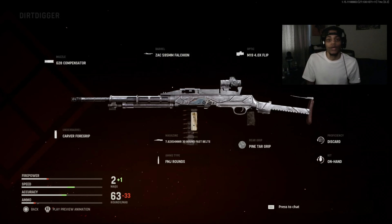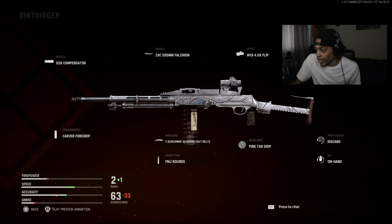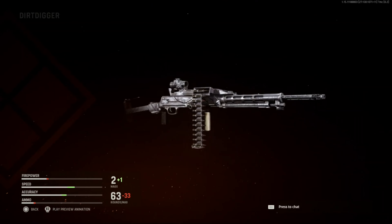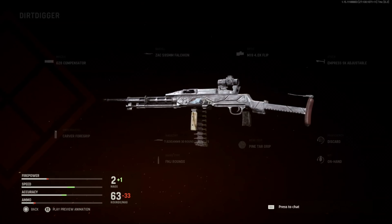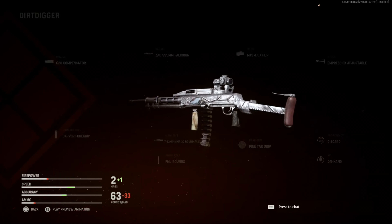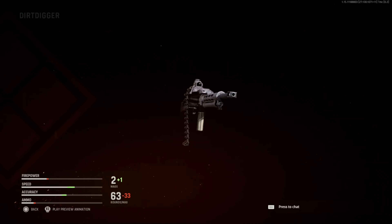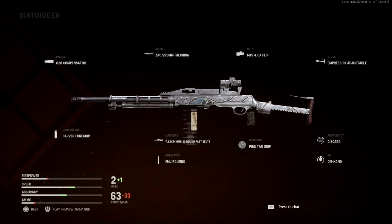I got two gameplays for you guys. On the first video we dropped 90 plus kills with this gun - we could have dropped 100 plus kills if I could have got my Killstreak, but I got sniped, which kind of sucks. The second video I think we dropped like 70 or 60 plus kills. This blueprint looks sick though - look at it. It's got eyes, like a little monster or something.